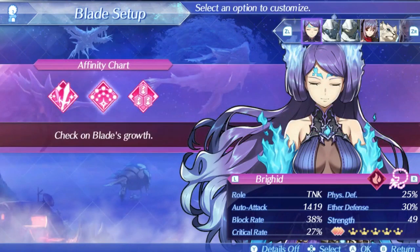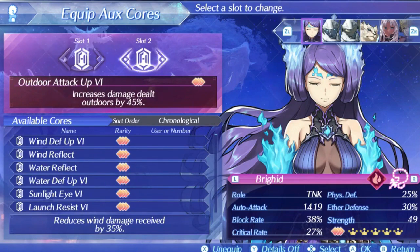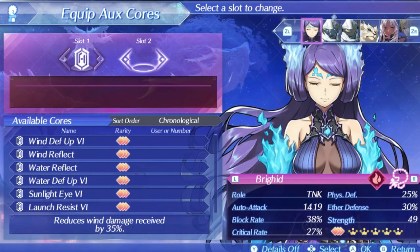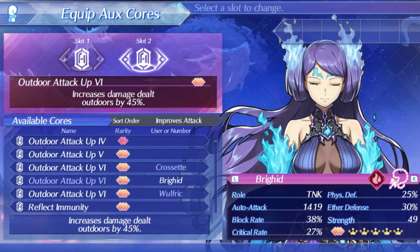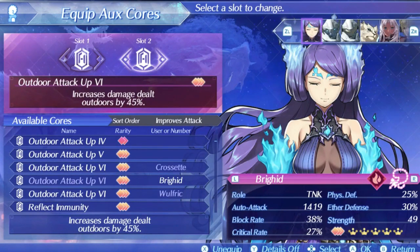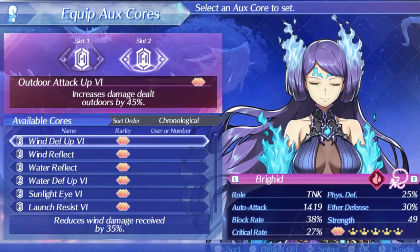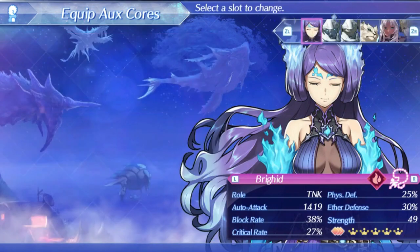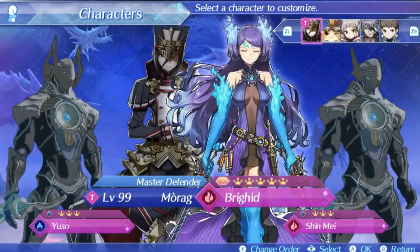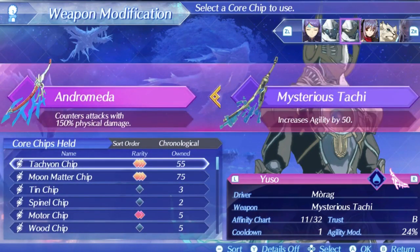If you're not at this point then focus more on attack stat and critical rate, since block isn't hugely important to Brigid since she wants to evade anyway. For aux cores I'd honestly just say go all in on damage. As a tank your job is to keep aggro, so Affinity Max Attack and outdoor or indoor attack are absolutely excellent options. Sure you can run stuff like Affinity Max Evade or Evasion Focus, but I'd say just get your extra tanking ability elsewhere. Brigid has two aux core slots which is the average amount. Brigid works incredibly well with the katana class blades that have agility modifiers and pentagon chips for another 50 agility on top of that. This can boost Morag to over 600 agility.